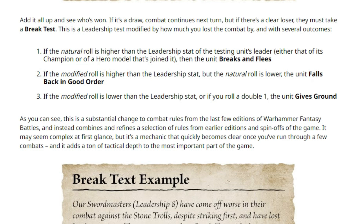As the article notes, there's a substantial change to rules from the last few editions — it combines rules from earlier editions and spin-offs. It may seem complex at first glance, but it adds a ton of tactical depth. I really like what this is doing. One of the things I think is cool about rank-and-flank is that the battle line collides and both sides fight along a massive front — some areas push while others fall back. Your right flank might be advancing, your center holding, and your left flank starting to collapse. The front line isn't a stick that all moves together — it's like a string that can bend and twist.